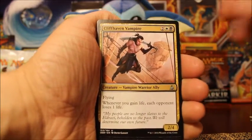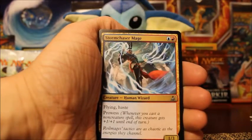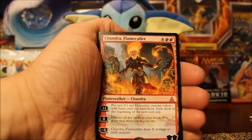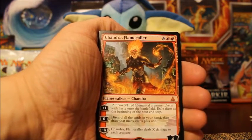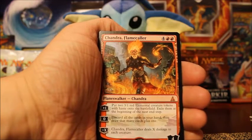For my uncommons we have Cliffhaven Vampire, Make a Stand, and Stormchaser Mage. Is there another uncommon? No. Oh no way — my very first booster pack of my Magic the Gathering openings and I get the Mythic Planeswalker Chandra Flamecaller!